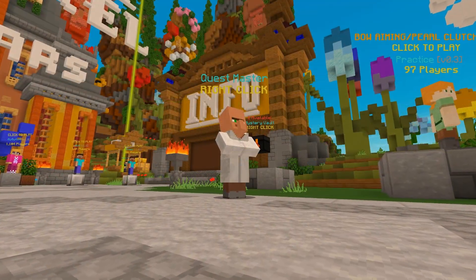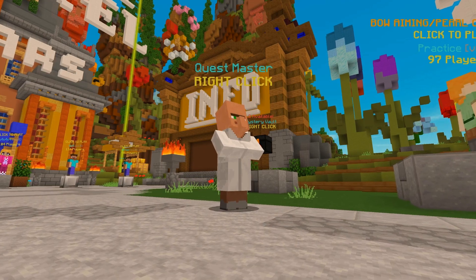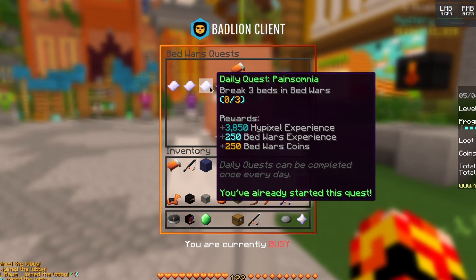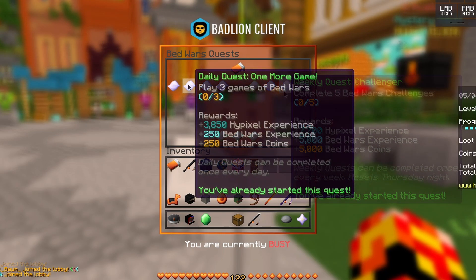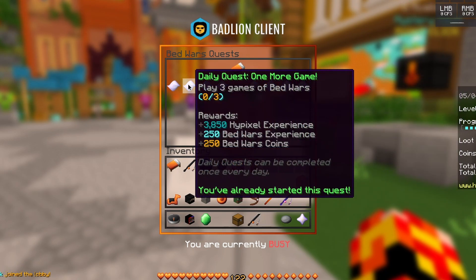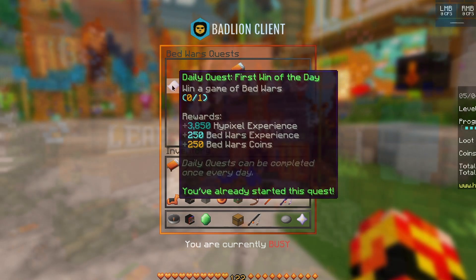Moving on from the new maps, we also got a few new quests to increase the rate at which we progress through stars. These quests consist of Painsomnia, Headhunter, Finishing the Job, and Challenger. They also added 250 more experience to the one more game quest and 250 more bedwars coins to the first win of the day quest.